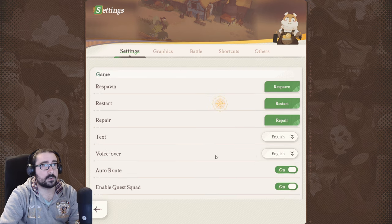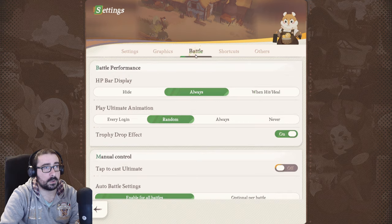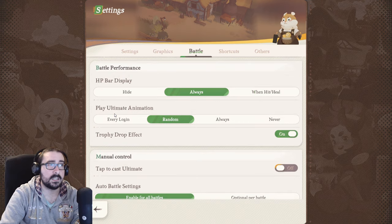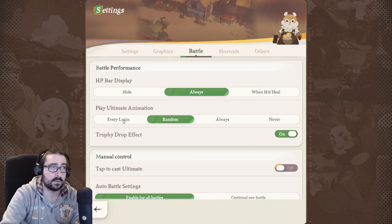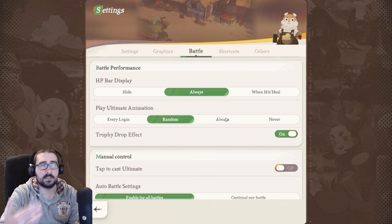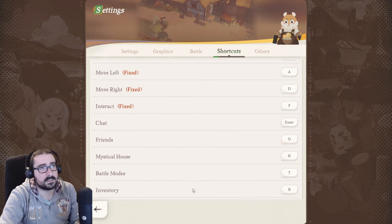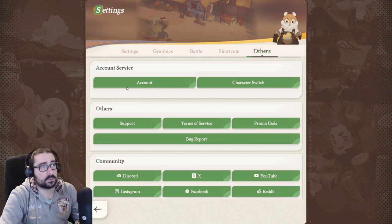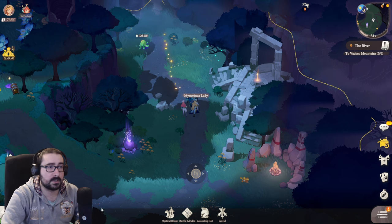There are also other adjustments you can do to graphics and battle. For example, if you don't want to see the ultimate animation every time, or you want it every login once, you can select which option you want. I usually use random, every login, or never — I don't use always because it takes too long. You also have some shortcuts on PC for character switch, account, and extra community stuff.